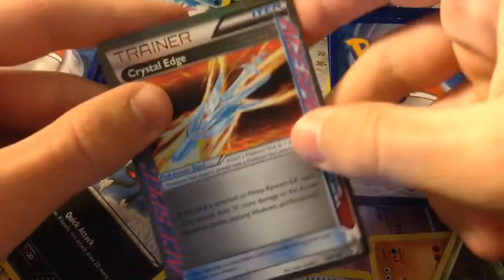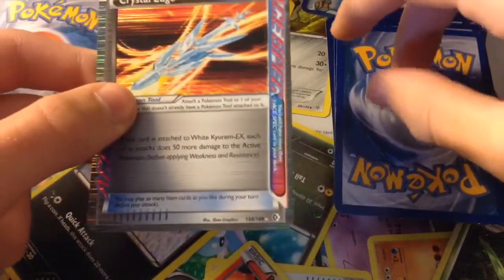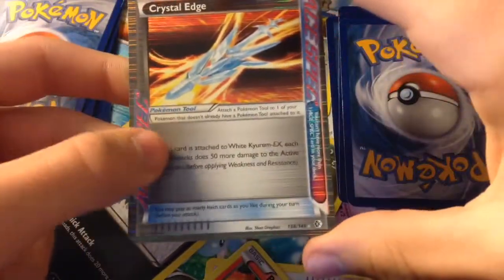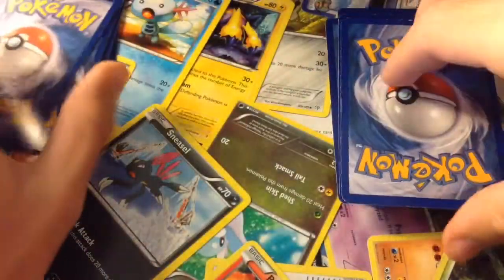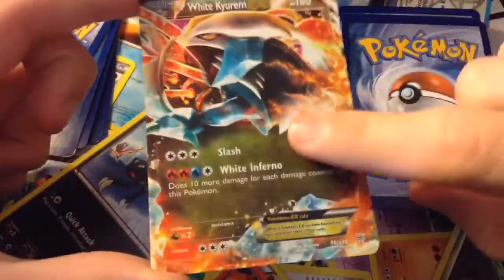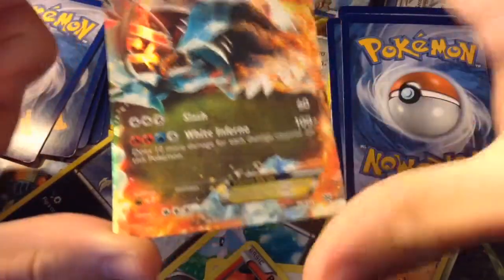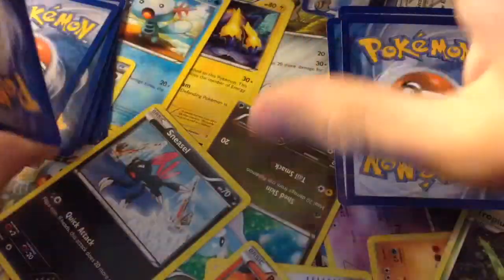Next one we have is Crystal Edge. You can attach that to a White Kyurem X, which I have in here, and it will do 50 more damage to the active Pokemon. It is an A-Spec card, so I can only have one of those. Here is a White Kyurem X — this is one of two variants I have. This one does Slash and White Inferno, which does 10 more damage for each damage counter on this Pokemon.